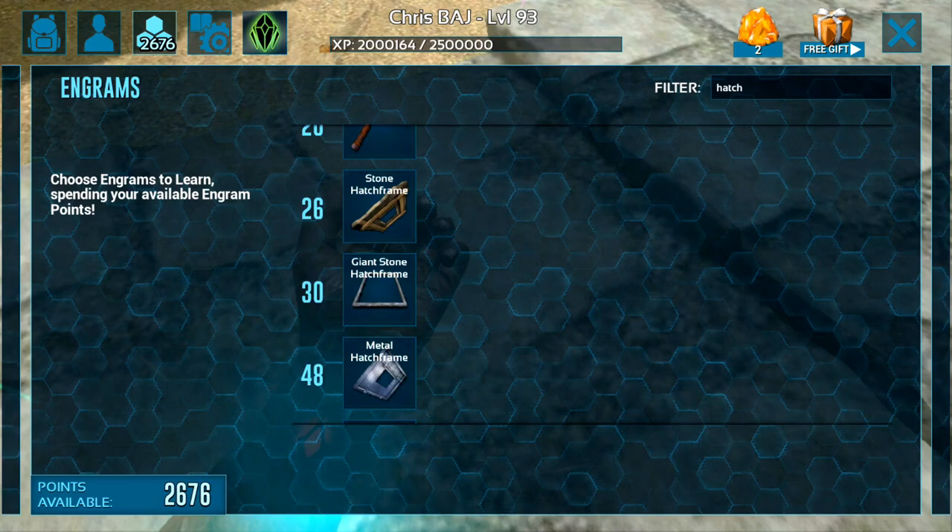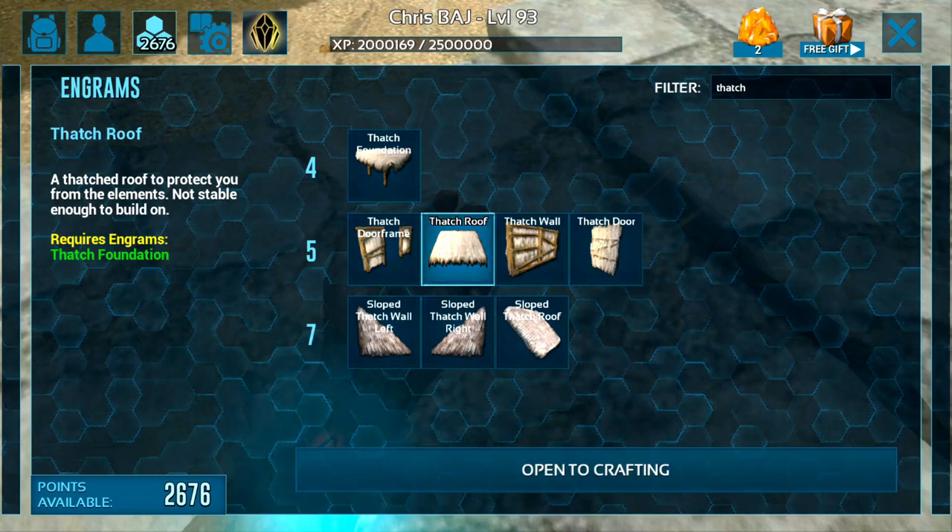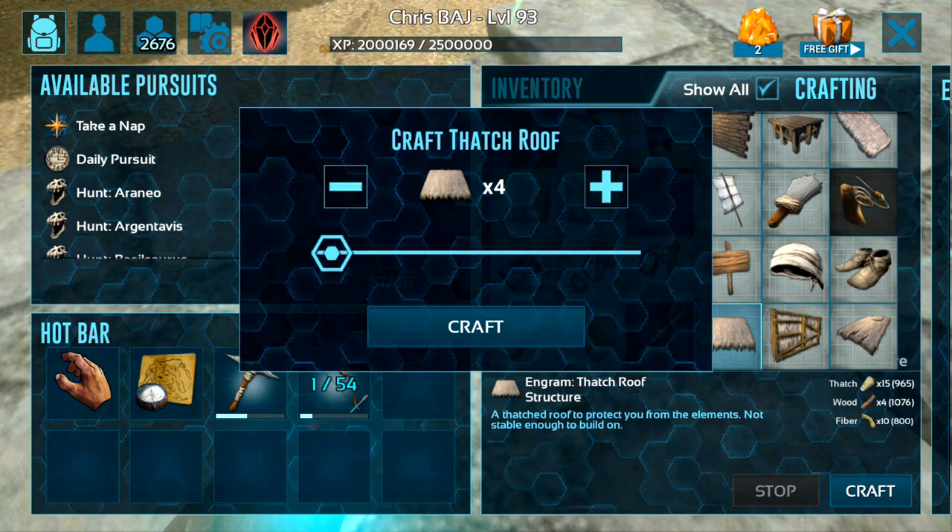As you see here, if you put a pillar right next to a stone foundation it makes the one that snaps right next to it lower — that's the first thing you want to do. You're going to need some thatch ceilings, a thatch frame, and a thatch frame door. You can pretty much do this with any material.